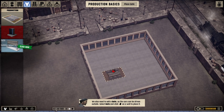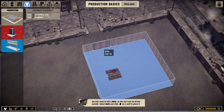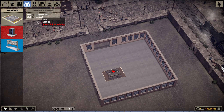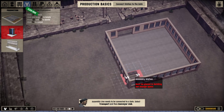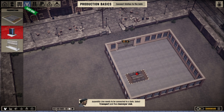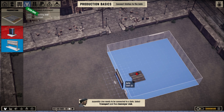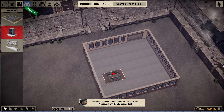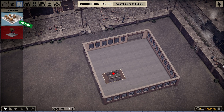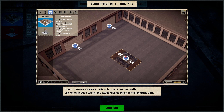We place our first production assembly station and need a gate for getting vehicles out. I'm thinking the vehicles will drive in through here, get assembled, and then drive out. I'm not sure exactly how the assembly process works in terms of frame and chassis assembly. The tutorial says to connect an assembly station to a gate so cars can be driven outside - later you'll be able to connect many assembly stations together to create assembly lines.